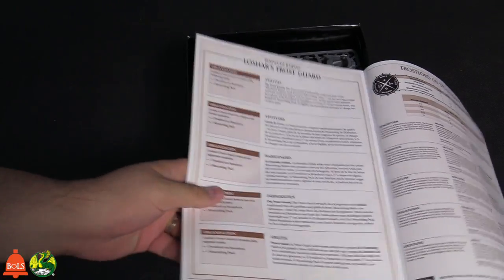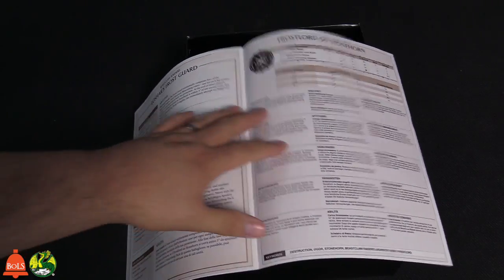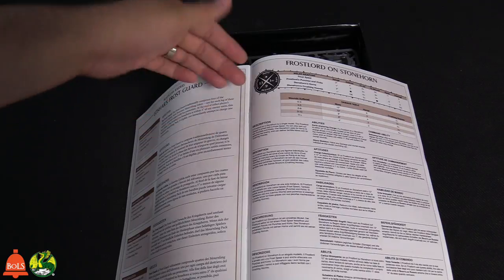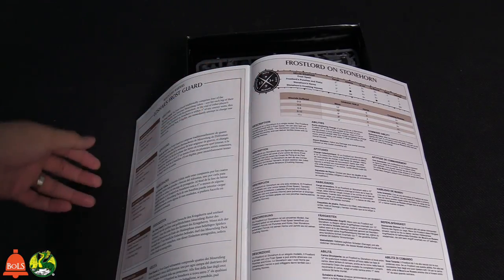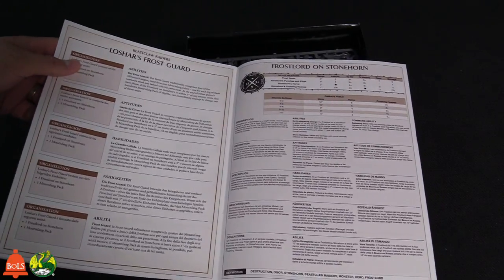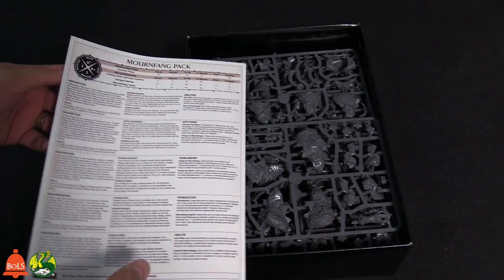You can find all of the rules for each unit, each model, on GW's page — you can go to the Frost Lord on Stonehorn page and download it. There's an app too, which I use frequently.